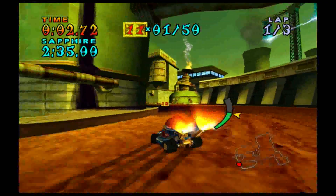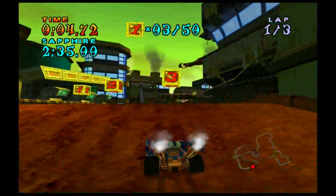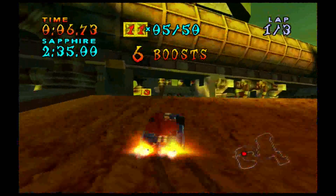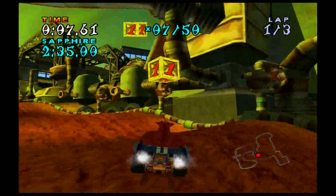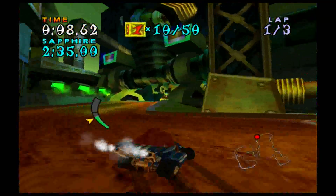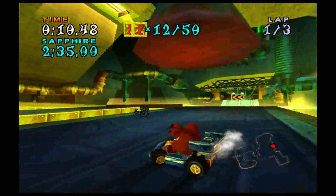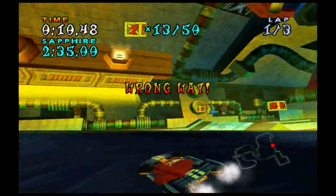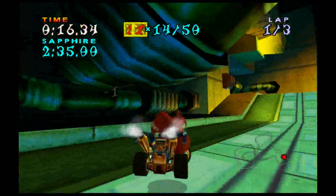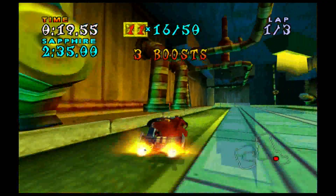I'm going to take the shortcut crate first. Nailed that two crate and that three crate as well. Taking the shortcut crate now — perfect, hit all those boxes in a row. This is a way better start than before. Should have enough speed to bounce up there. Just going to quickly reverse and grab the other crate. Had just enough speed to jump over the platform. Now just going to cruise and nail all the boxes.